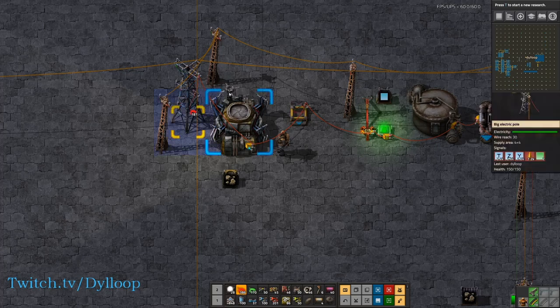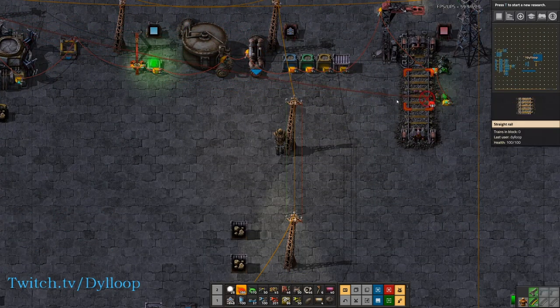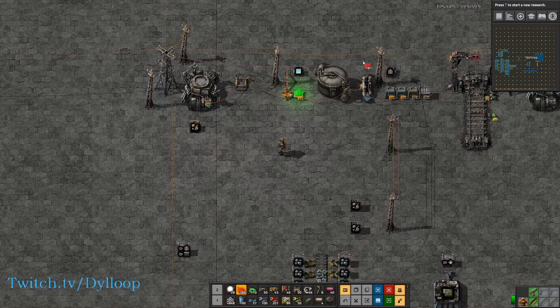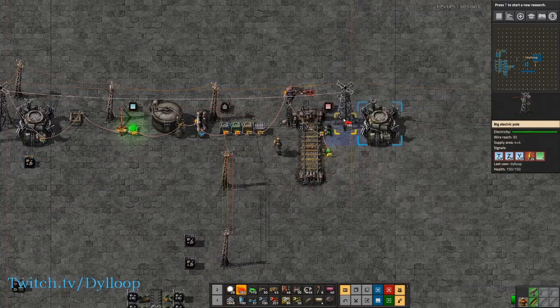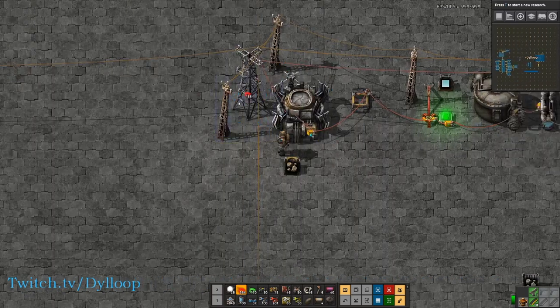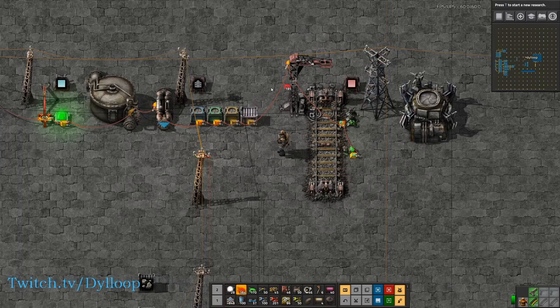If your wire is connected to something and you try to stretch it a real big distance, it won't actually connect because there is a max length on the cable that you can reach. So to connect over really long distances, you have to string it along power lines and then you can connect it to what you want. Just keep that in mind. To remove wires, you just trace over an existing wire.